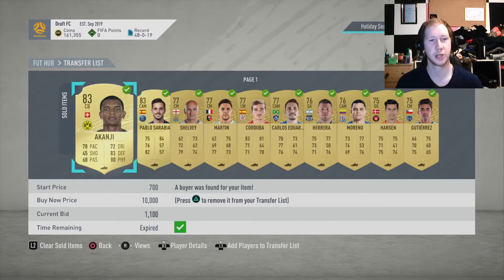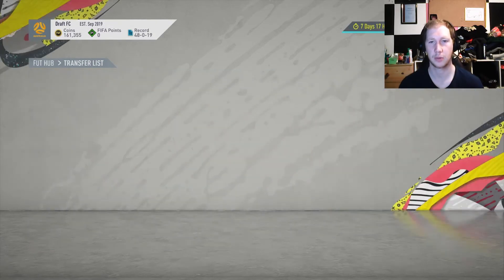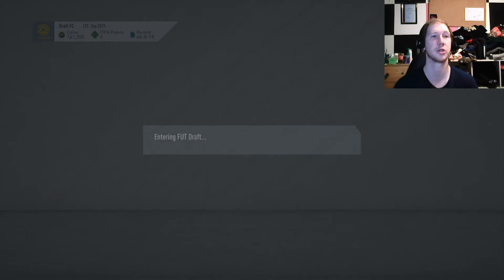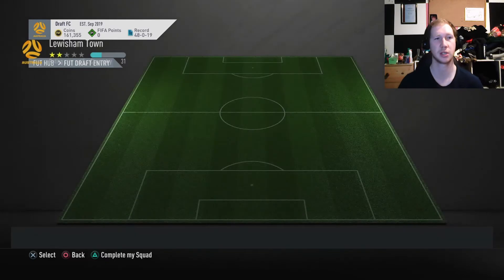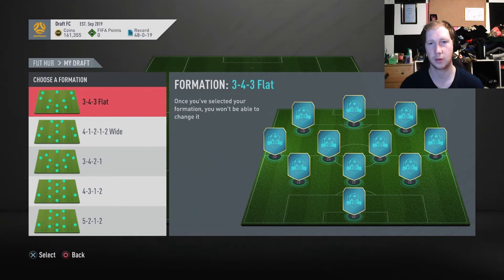Welcome back to the channel for another Draft to Glory episode. A lot of stuff sold on the transfer list, so we're up to 161,000 coins. From our last draft we have a free draft entry, so we don't even have to pay any money — we just get to use our draft token. We're still on 161k with a draft in the bank.